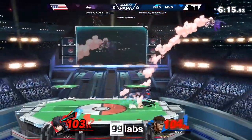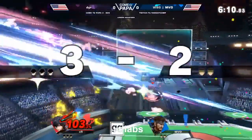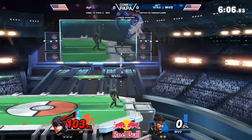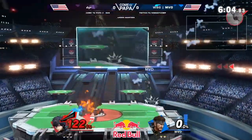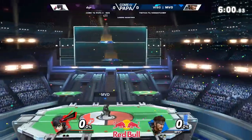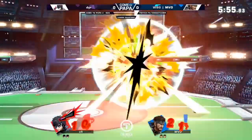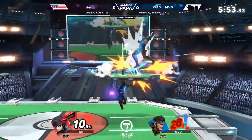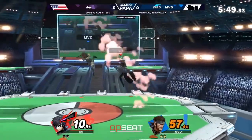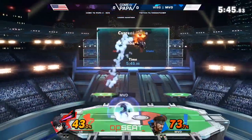Mix in a couple of pummels, try to grab Joker as long as you can, then use your most damaging throw. From my observations, when you throw Joker with a high-damaging throw, the persona meter depletes even more. This is important to know against Joker with Arsene — mitigating the time he has Arsene out leaves more time for you to stay alive while he deals less damage.